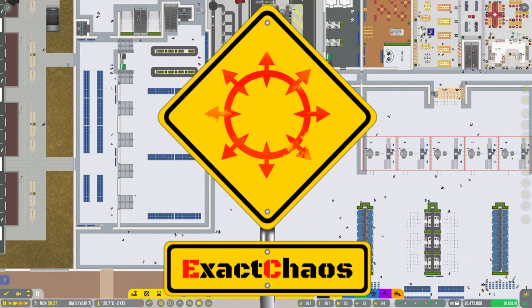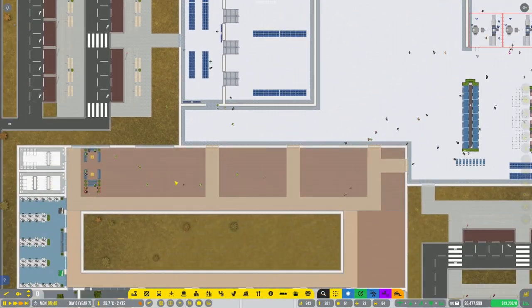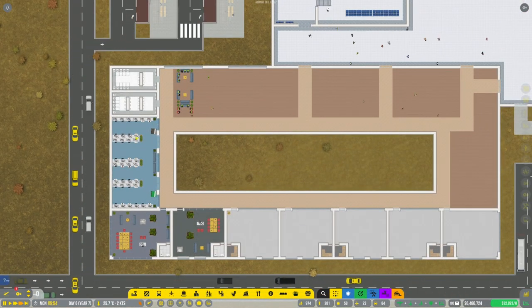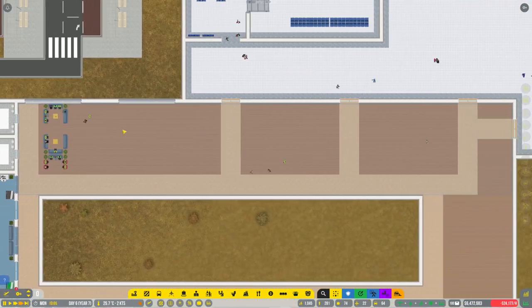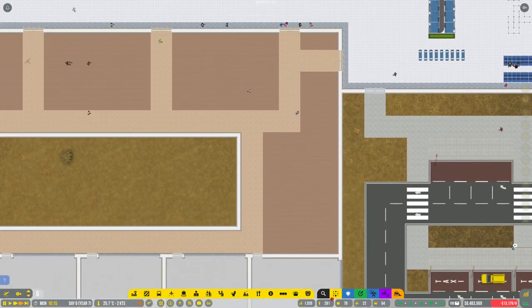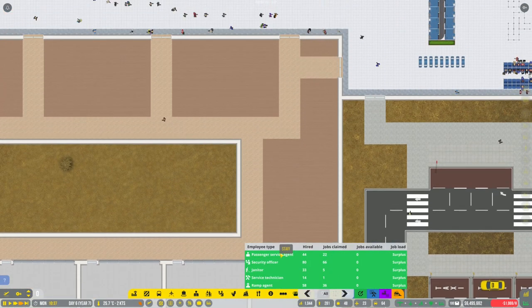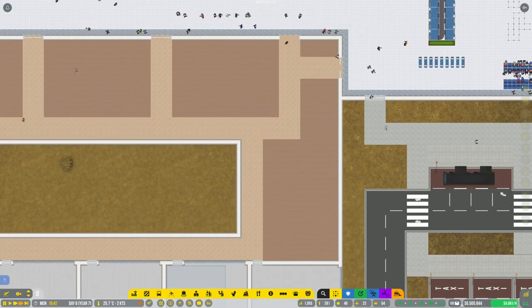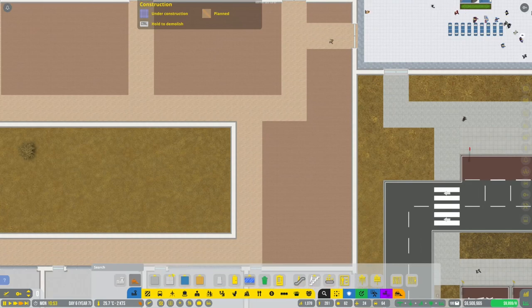Hey guys, I'm Exact Chaos and welcome back to another episode of Airport CEO. I've done a little bit in terms of getting a few features into our staff room over here. Something is still missing - security offices? I don't think so, there are still plenty of jobs. People keep flashing, so the other thing I thought I'd quickly do is...